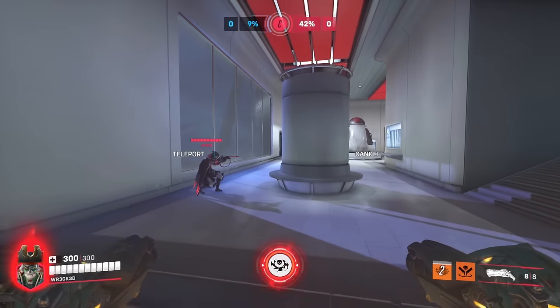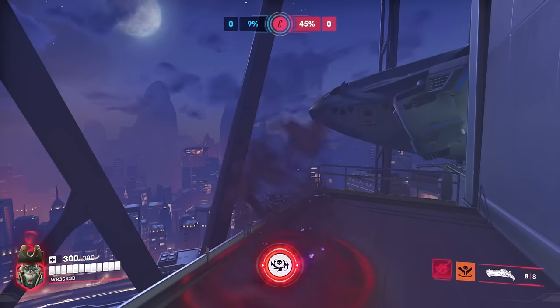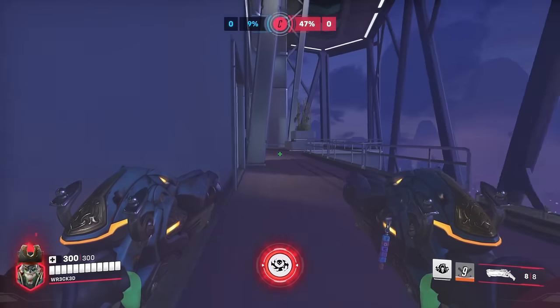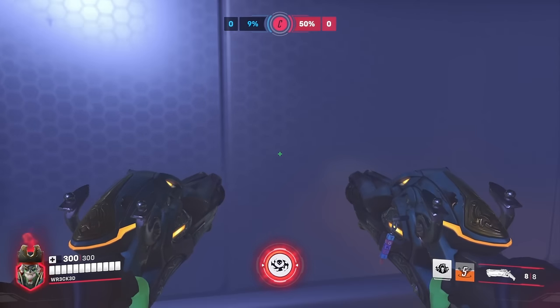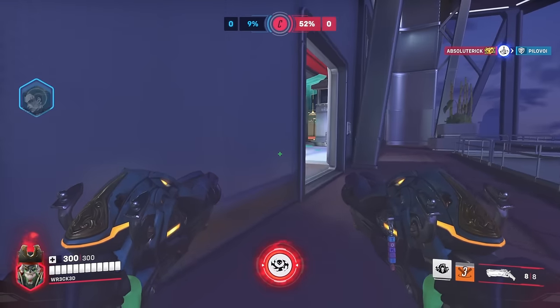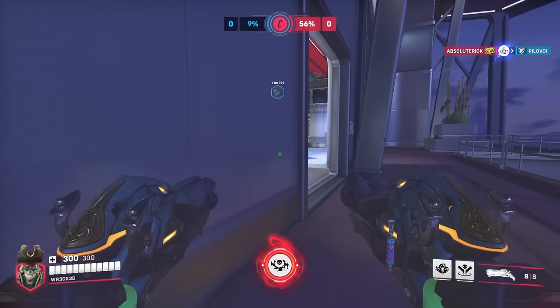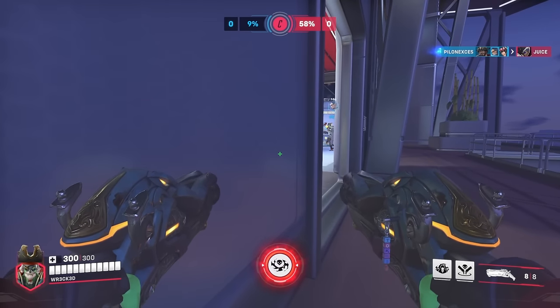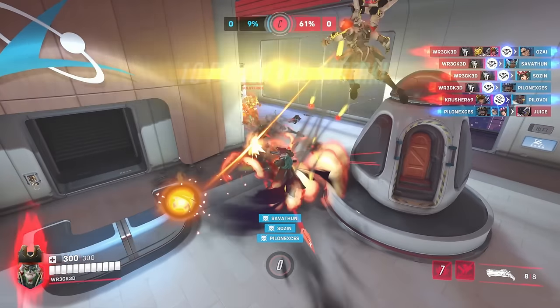For the surprise flank: a huge component of a successful surprise flank is timing, so use sound cues to tell when you can go in. One of the things I like to listen for is key support cooldowns like sleep or suzu. Notice how when I come out, the enemy is already in the middle of a fight — they know what's coming but can't really do anything about it. Unfortunately my Pharah had the same idea as me, but either one of us would have gotten the team kill there.